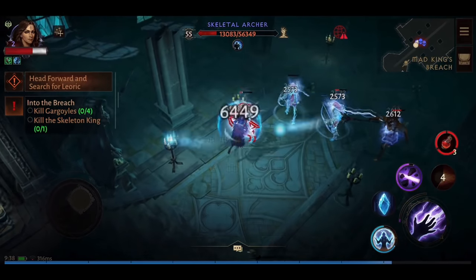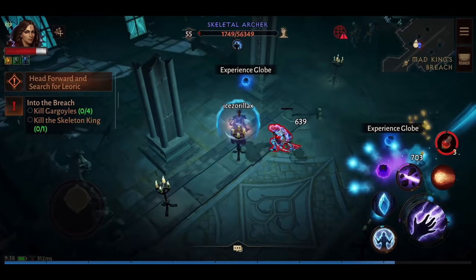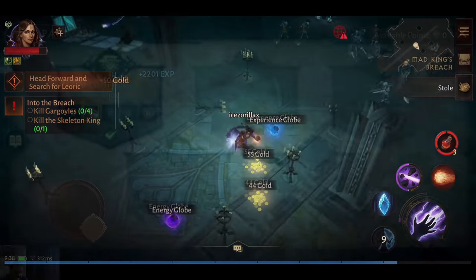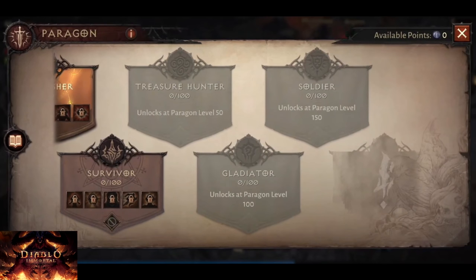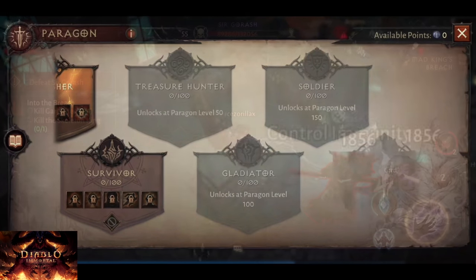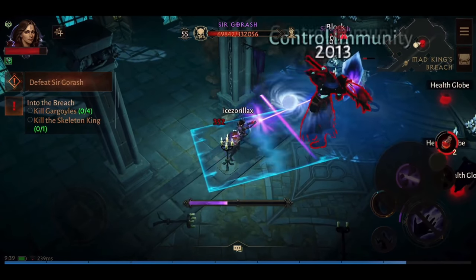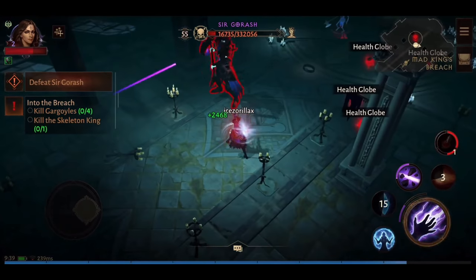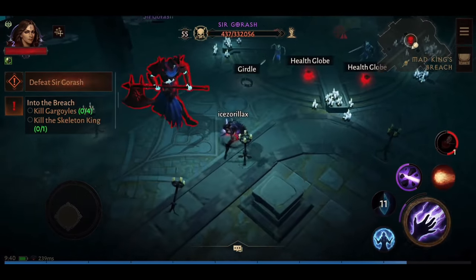Throughout gameplay, characters earn experience which allows them to increase their level, unlocking new skills and increasing the power of existing abilities. Once a character has reached the level cap of 60, they can achieve additional Paragon levels. The Paragon system allows you to further improve your character by gaining bonus stats and unlocking unique specialization skills. Each Paragon level grants one Paragon point to allocate to any open node. These points are only usable on the character themselves and are not shared between characters on your account.